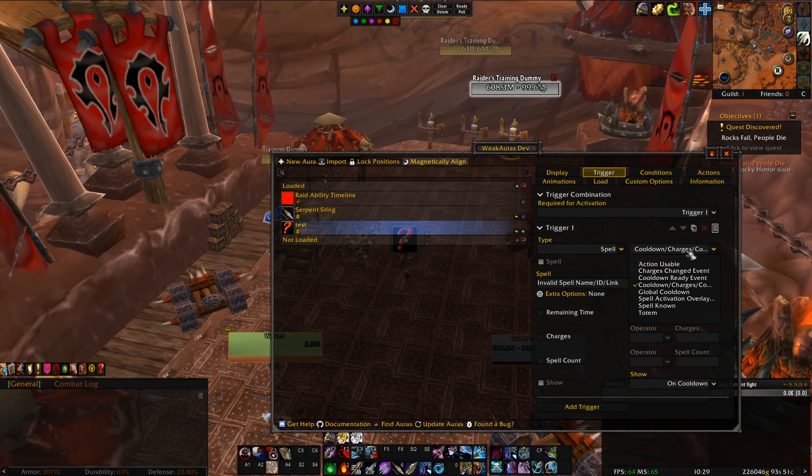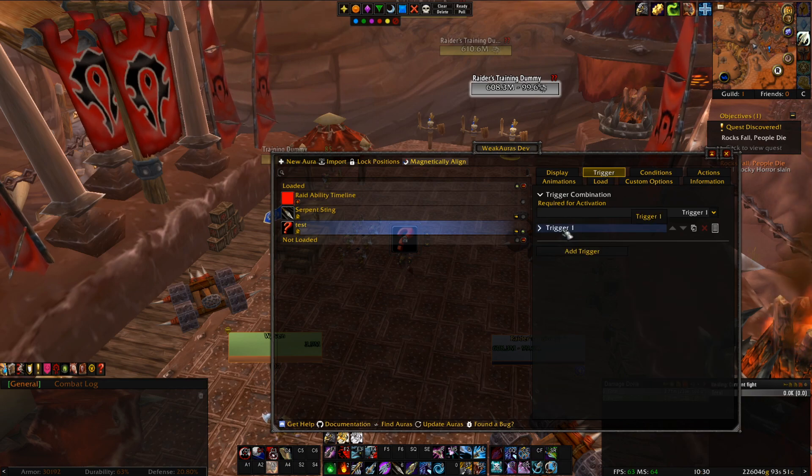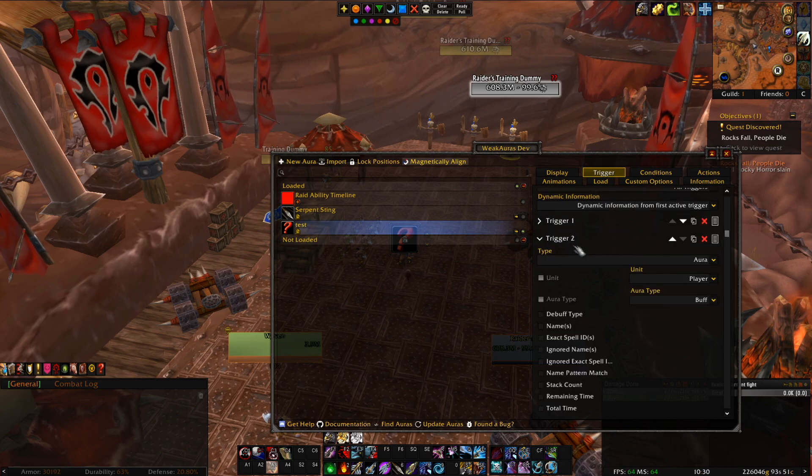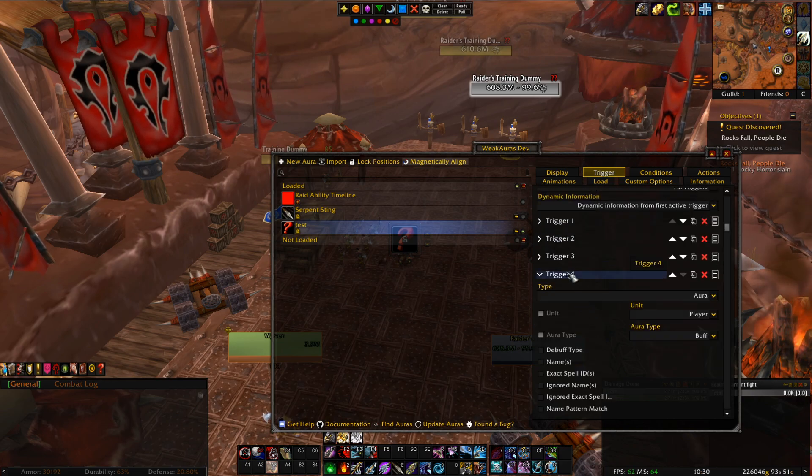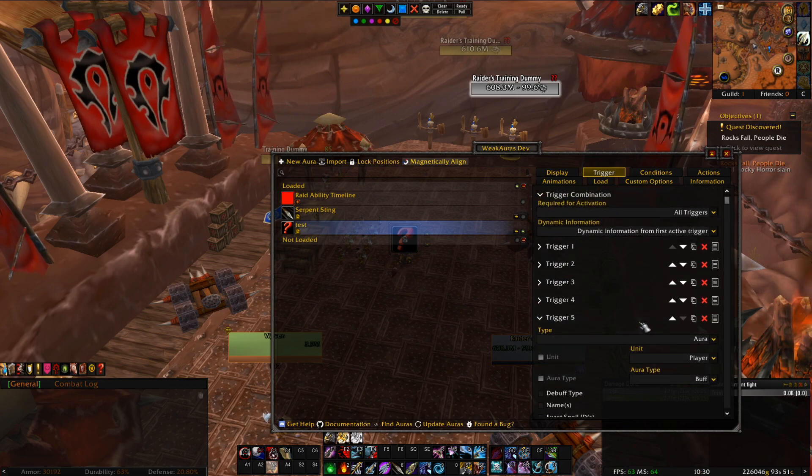That's triggers. I hope this is not too daunting — the idea is that we understand how these triggers work. Another thing I almost forgot: you can actually have multiple triggers for a weak aura. You can make one trigger and then another and then another, as many as you want.